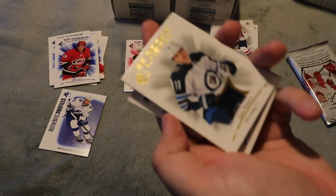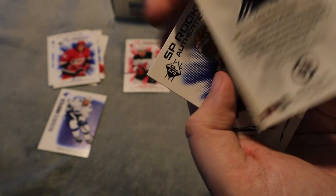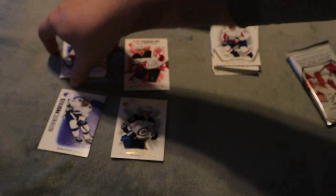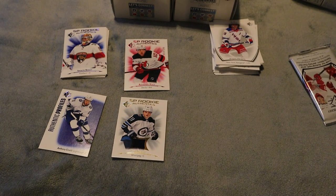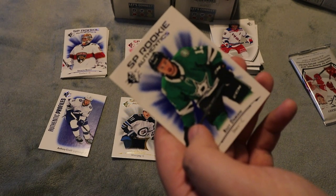We did get a jersey card — an SP Rookie Authentics Jersey for Cole Perfetti, the gold version. I wish these came numbered; they'd be so cool if they were. At least we have a really good hit out of this box. We also have Spencer Knight's SP rookie — I also have his Young Guns. We have McDavid in the blue and Riley Damiani's SP rookie as well.